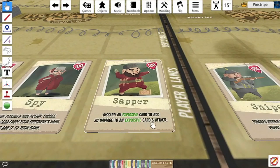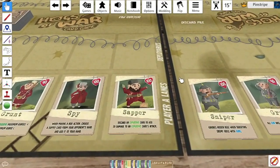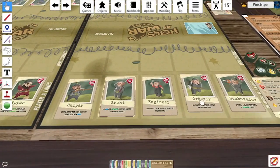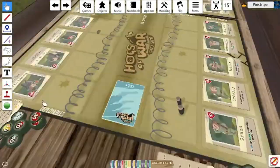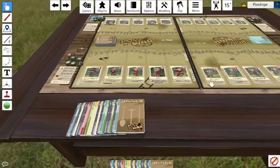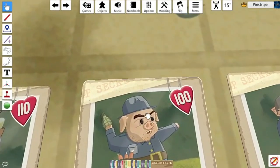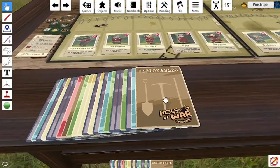Finally, the Sapper: discard an explosive card to add 20 damage to an explosive card's attack. So if you have two explosive cards you can play one and discard one to deal extra damage. In terms of teams, we have the same standard pigs from the first card game — the British and the Germans — and on the other side we have Piggy Striker and the Americans, I believe.